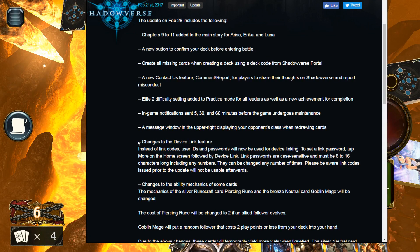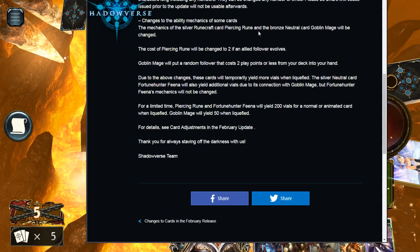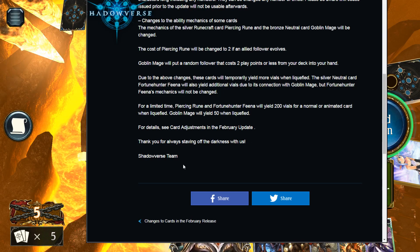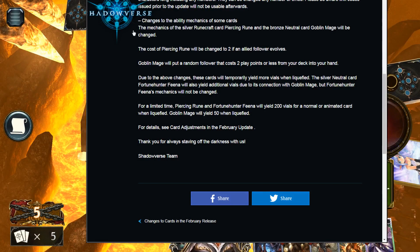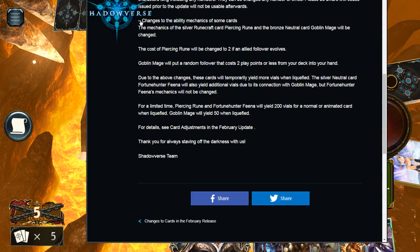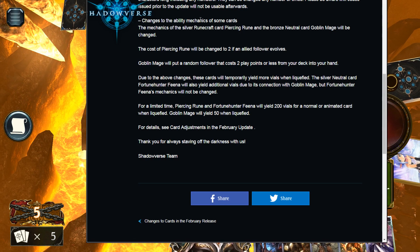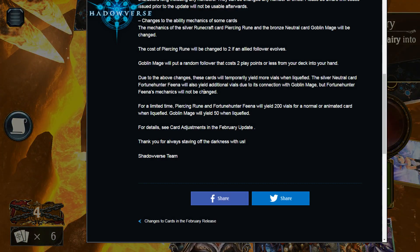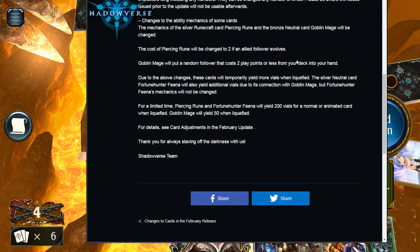Now here's the interesting part of this article — a couple of nerfs, which I'm sure is what most of you came for. We have changes to the mechanisms of the silver Runecraft card Piercing Rune and the bronze neutral card Goblin Mage.